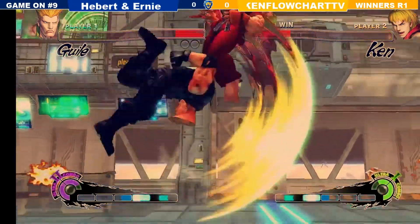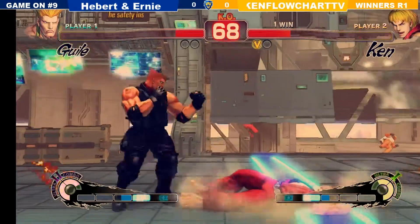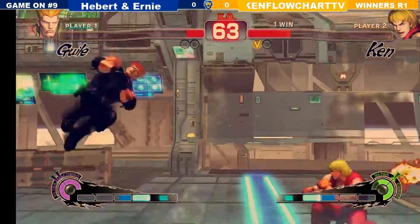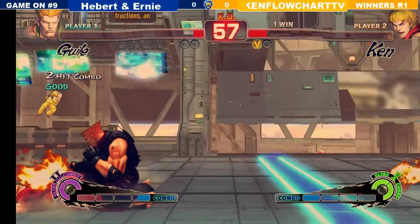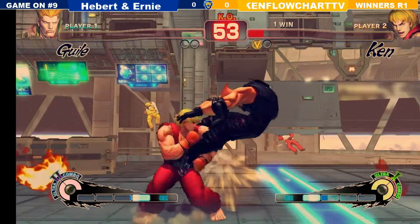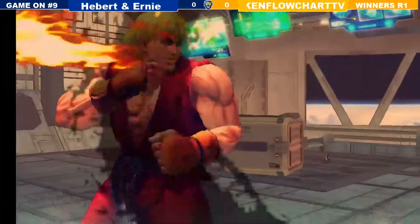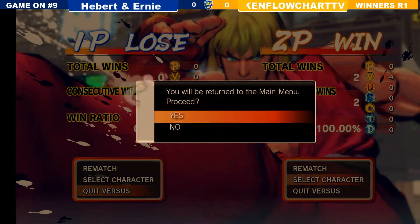I like how he was stand blocking, but then when Joe jumped at him he crouch blocked. So we have a rage quit — that was a rage quit from Joe's side. I think Herbert Ernie wins the game by default. He dropped a round — he can still do it, he just needs to hit one button. You lost the round — go to game three. No, you lost Joe, because your controller disconnected.